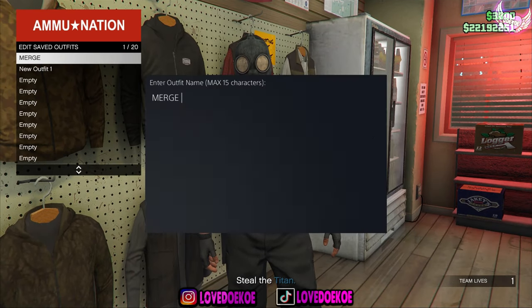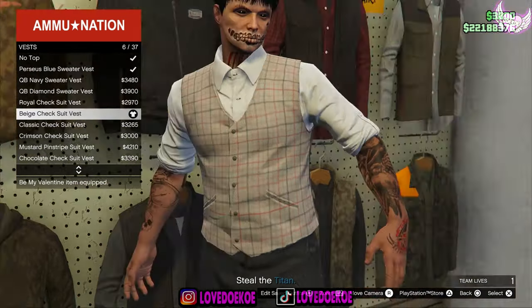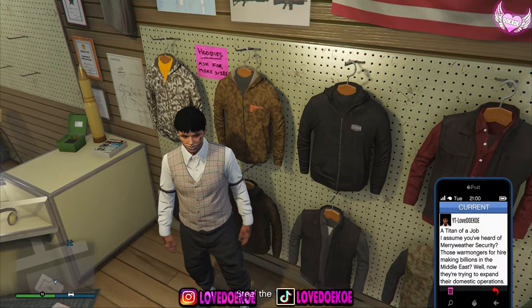Once you're here, you want to save this outfit again in the same outfit slot. Now make your way over to the vest and choose number 6. Now go to the vest shirt and choose number 8. Once you got this outfit, you can quit the mission through your phone.